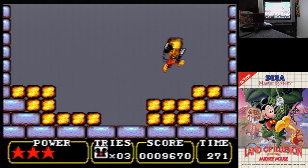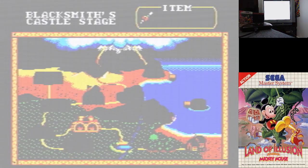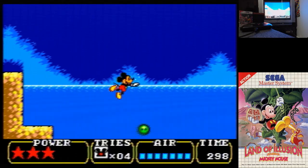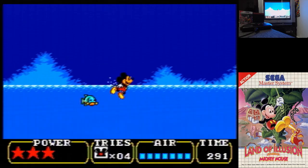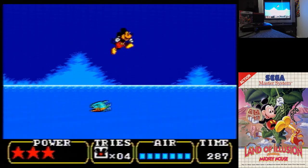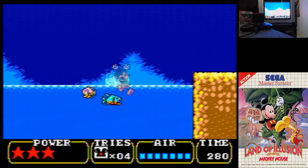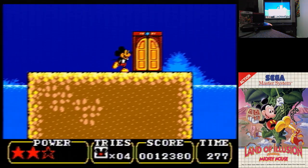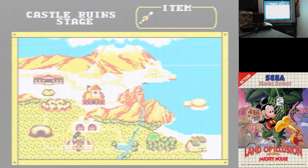That dragon gets taken down pretty easily with three blocks and then we talk to this character. He's going to tell us that the water level has been raised for us. Back to the lake - the lake's water is raised. That item he gave us kind of looks like the Pokeflute. The item lets you exit out of a level easily - you just pause, press the item, and you exit out. This is the real exit to lake stage. You've got to have the water level raised and then get up here and go through the door, and that unlocks Castle Ruins stage.